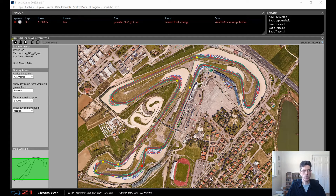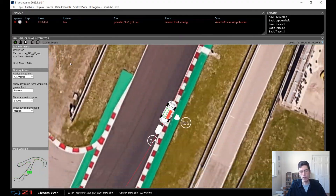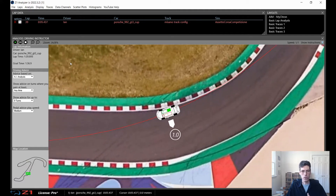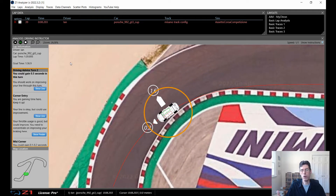The best thing to do first is just click play — the map zooms in and you see the car driving around the track. You can watch it go the whole lap, or it'll stop on the turns that have advice. In this case we've stopped on turn number two, and it says on the left that you can gain about half a second in this turn, which is obviously significant.